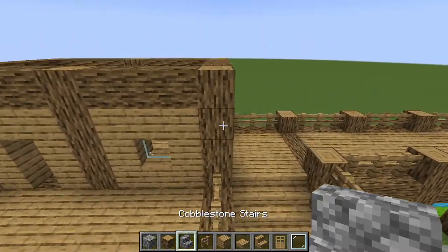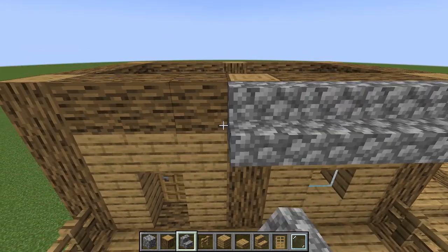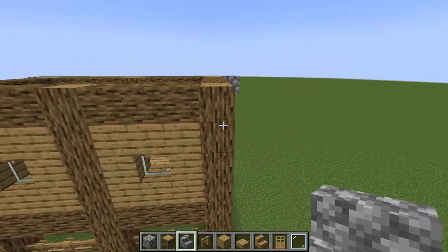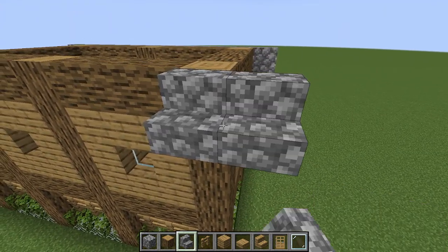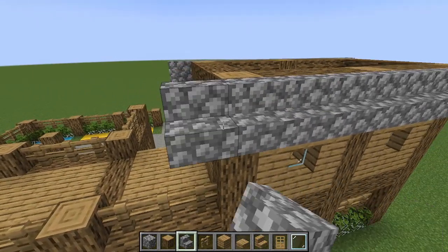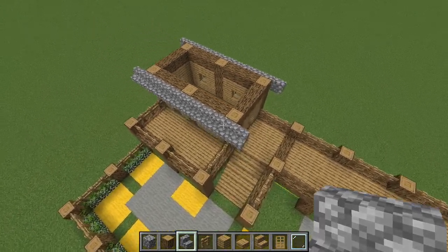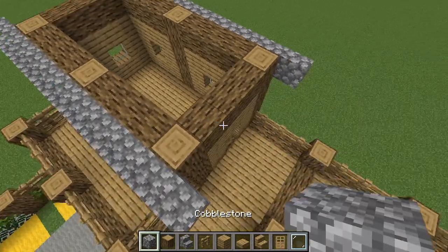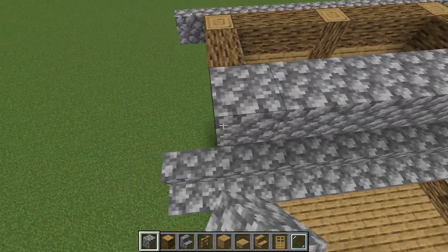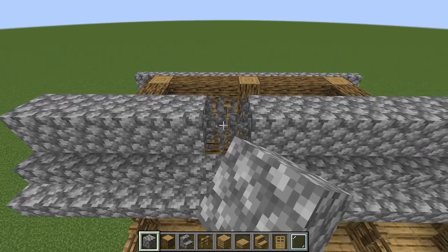Grab some cobblestone stairs and place them with one sticking out along the roof line on both sides. Come around to the other side and repeat the same process — one sticking out on each side, facing up on the brim of the house. Now take your oak full blocks and place them diagonally, matching but up one and one block sticking out on the outside of the house.